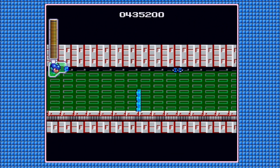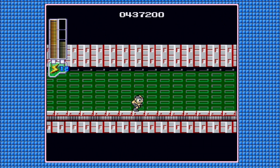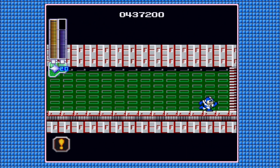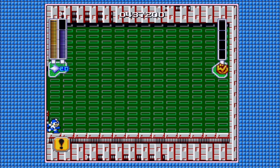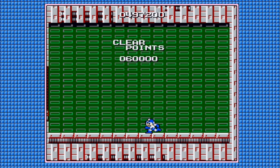Hilariously, in the Wily Wars and Mega Man World, he likes to just stand a certain distance from you and shoot. It'd be a lot easier if he did that here. But Fire Man has no chill. And that was actually a pretty clean fight for Fire Man. It is near impossible to not get hit by him — I know some people have done it, but it's so difficult.